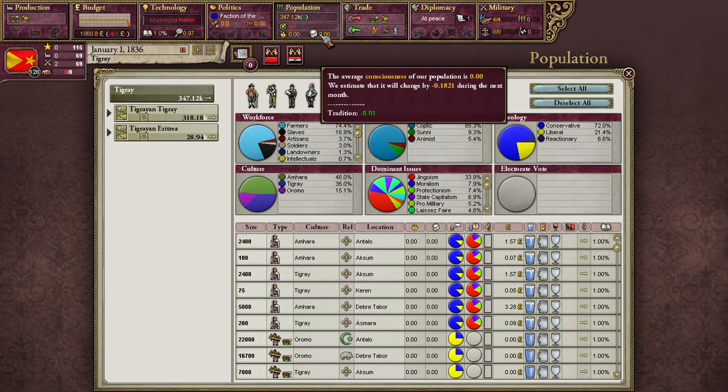And this is where the Marxist magic happens: this is your consciousness button, meant in the Marxist sense. It represents your pop's political awareness — its tendency and willingness to act collectively in accordance with their desires as a group. This can represent a class consciousness, a national consciousness, or even an ideological consciousness like support for universal suffrage or women's suffrage. It increases with your population's literacy as well as its access to luxury goods, and it tends to decrease when your government passes reforms that the pop in question wants — giving them the sense that the government is working on their behalf.